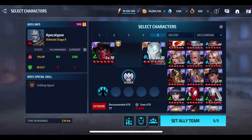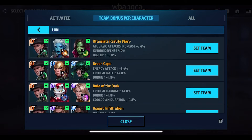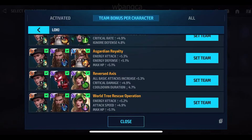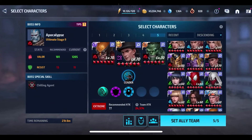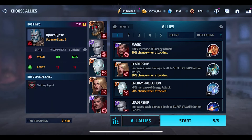Let me find Mr. Loki. Here he is. We're going to put these bonuses in. Let's see who he has a bonus with — if we have any Tier 3. Hulk and Wolverine — that sounds extremely good. So we'll put Hulk and Wolverine. We have this bonus here; I think it's attack power. Let's go in anyway.